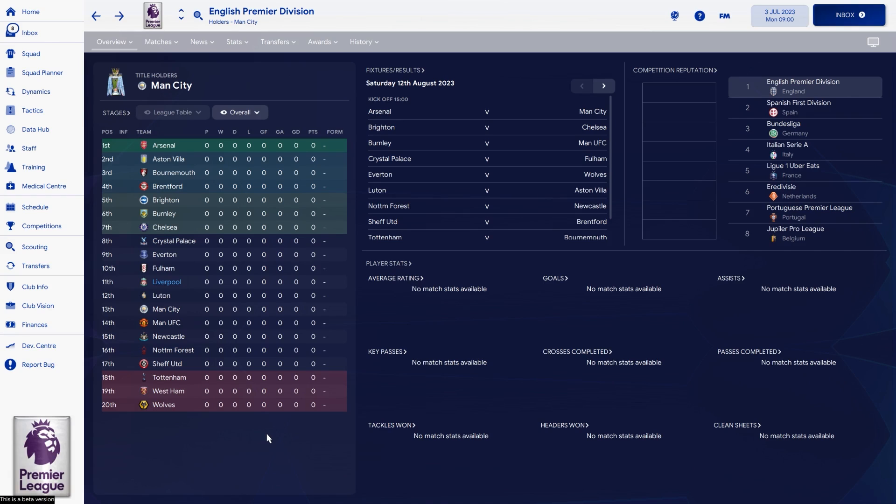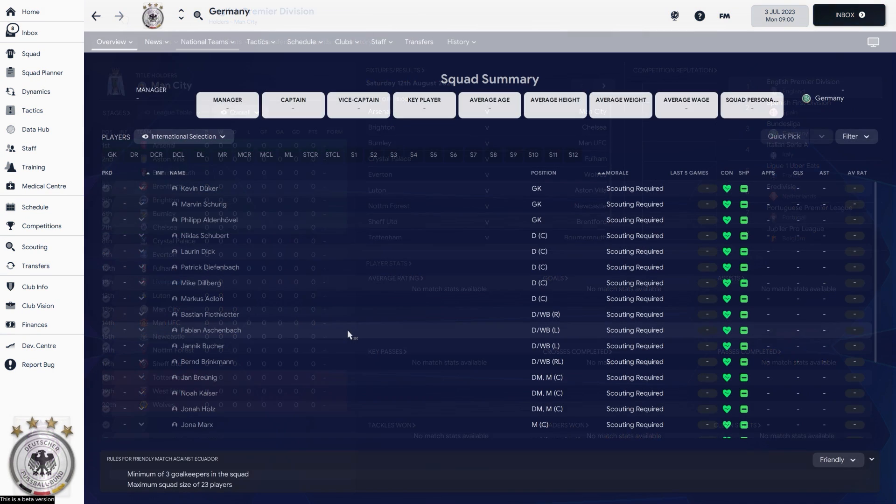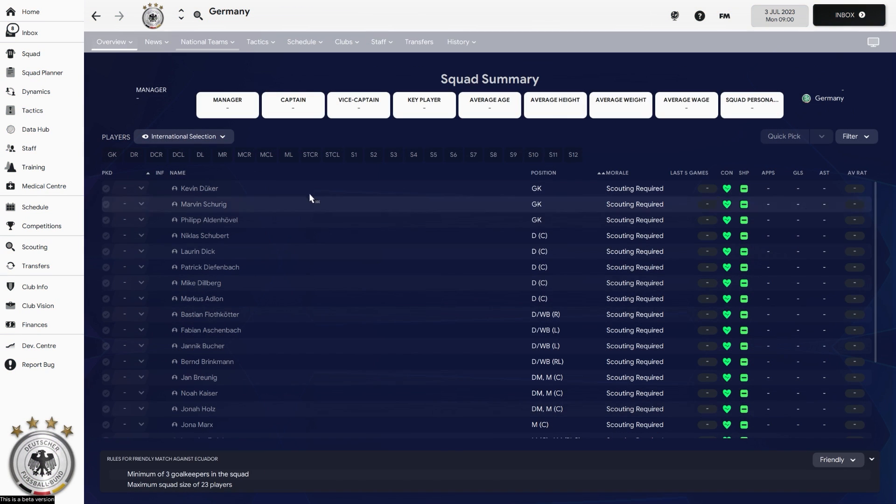Some things in FM24 are a little bit strange. For example, we are not playing in the English Premier League — we are playing in the English Premier Division. We have a team called Man UFC, and yes, back in his days Roy Keane probably was into some UFC fighting on the pitch, but they are definitely not named Man UFC. And a national team like Germany is missing their real players.